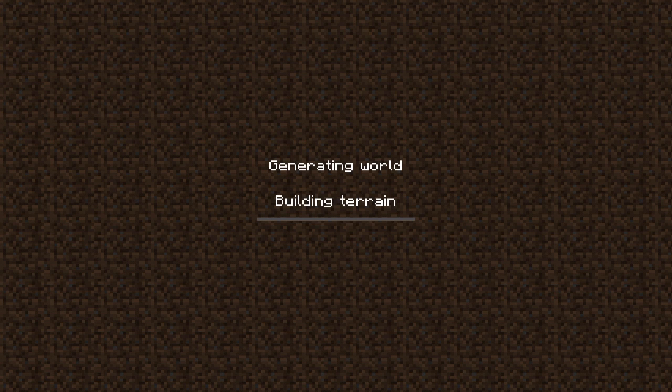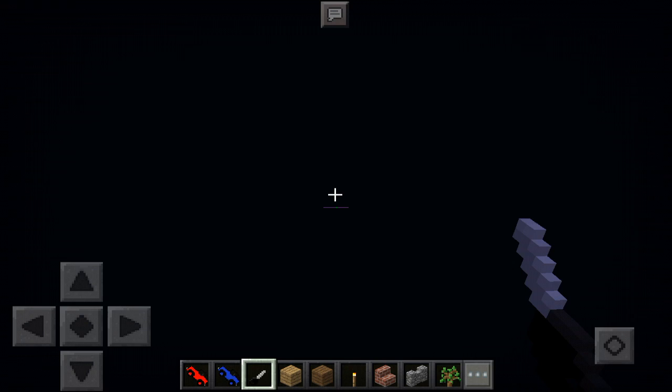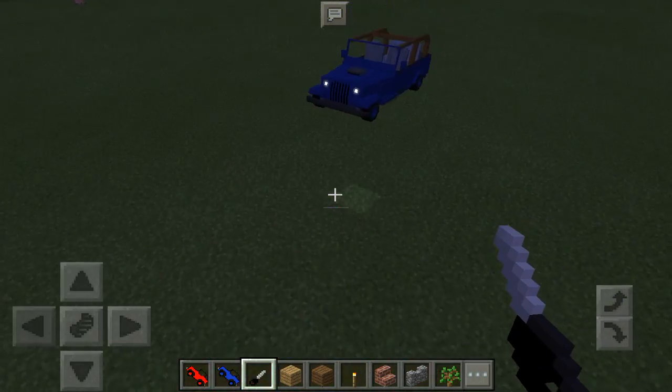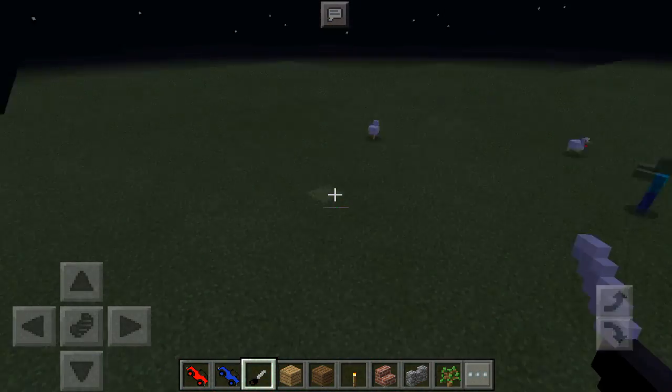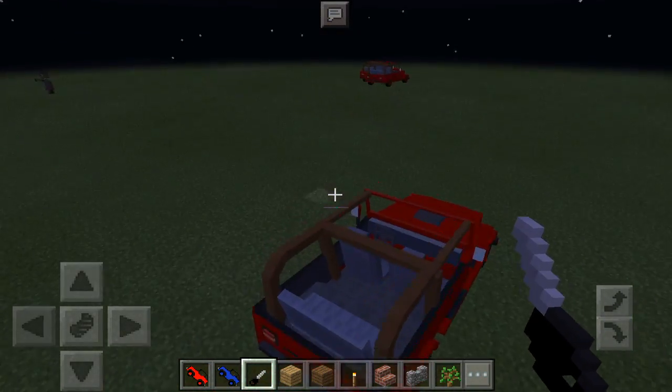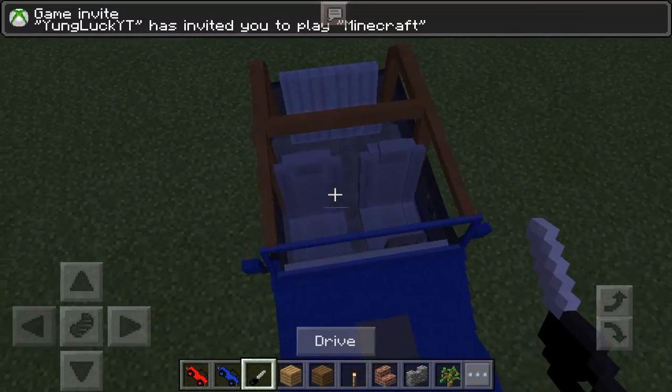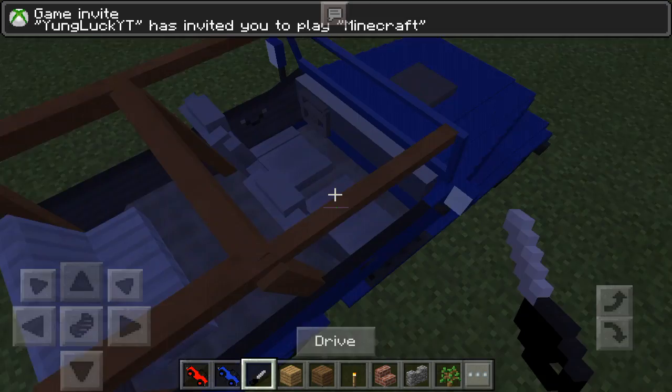It should be pretty awesome with different colors this time, because black and white is okay but it's not the best — you want to have another color. Look at these blue and red Jeeps! I actually like the blue one a lot. The red one is eh, but the blue one just sticks out; it looks really nice.